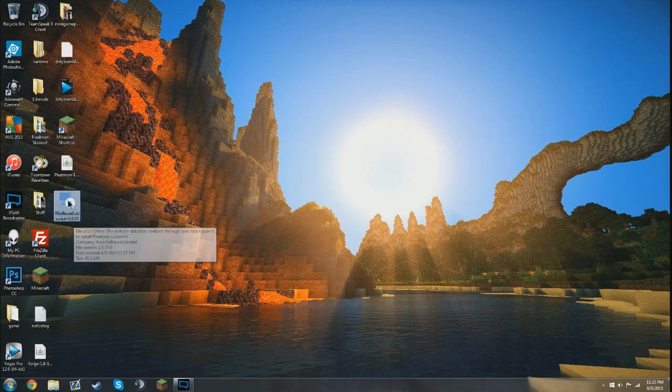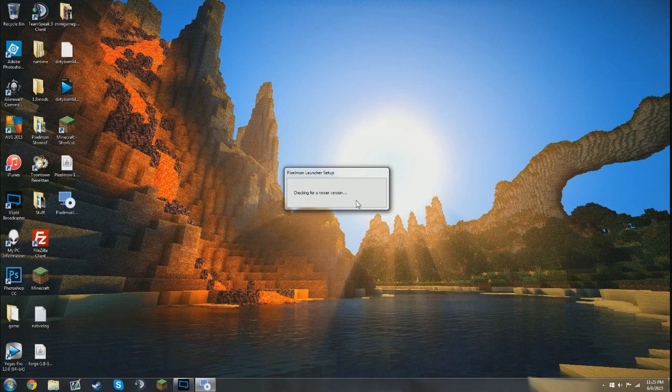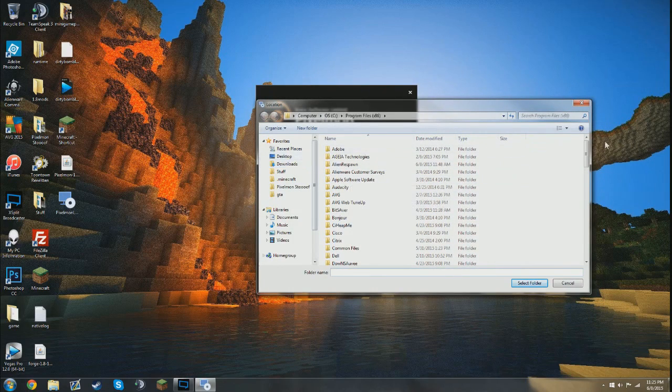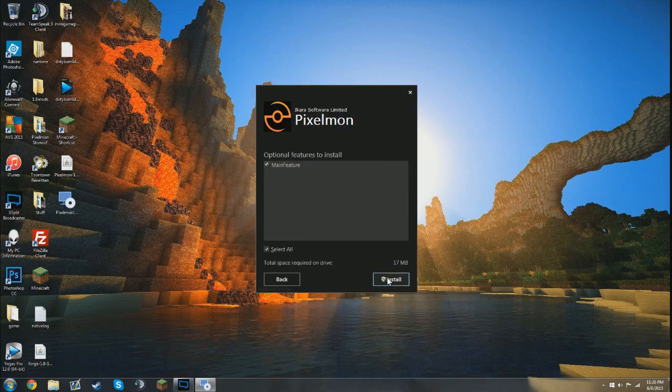So here's the Pixelmon Launcher — let's double-click this and run it. It's gonna prepare and check for a newer version. You can change the install location to wherever you want, like your desktop, but just leaving it in Program Files under Pixelmon Launcher is fine. The main feature installed takes about 17 megabytes — really not a lot. Let's click install. It may take a few minutes, maybe a few seconds.